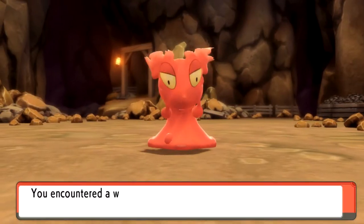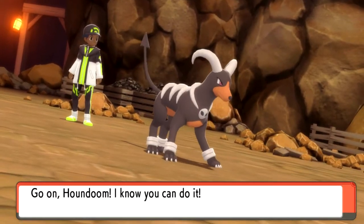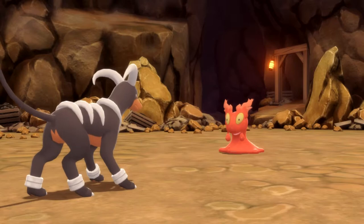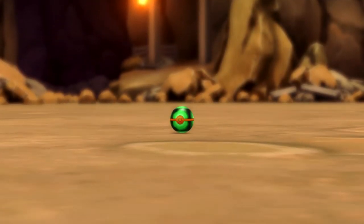The good thing about Slugma is that it has Flame Body and Magma Armor, which both help hatch eggs a lot faster, and it's not a version exclusive Pokemon. This will help you with shiny hunting and team building as you look forward to the future of this game.